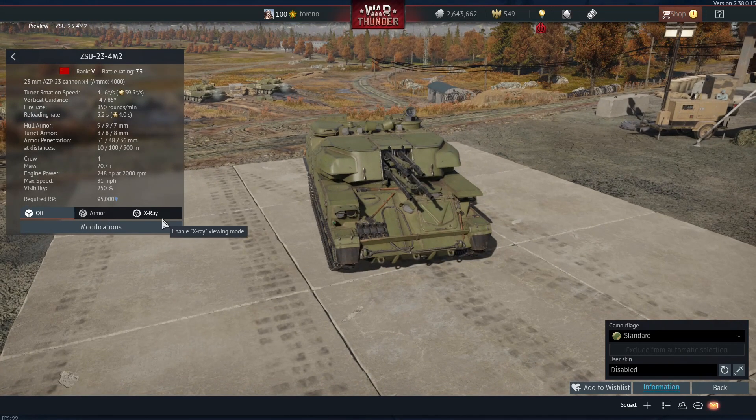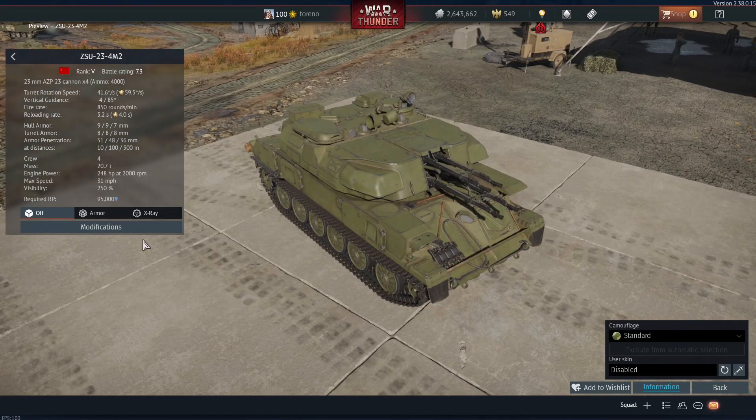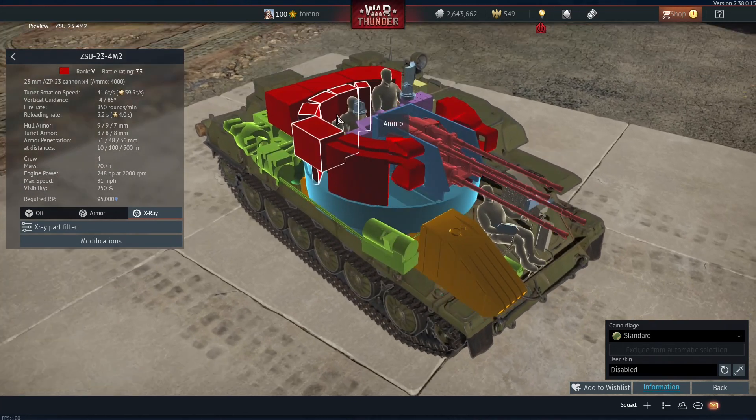This is technically an SPAA vehicle, but in real life it was more used as a ground escort vehicle. The main differences between this and the regular Shilka are that it hasn't got a radar, and its ammo capacity has been doubled from 2,000 to 4,000 rounds.